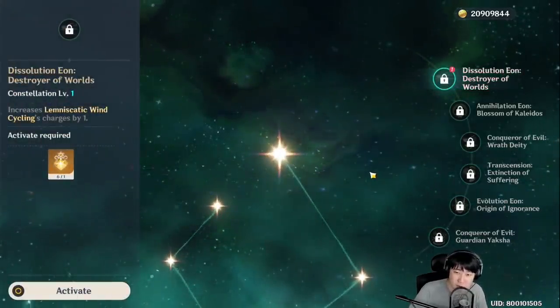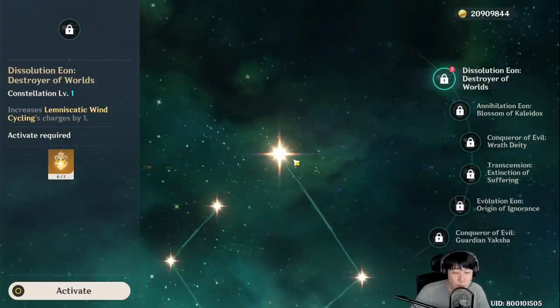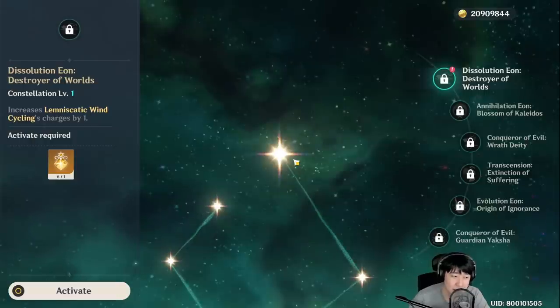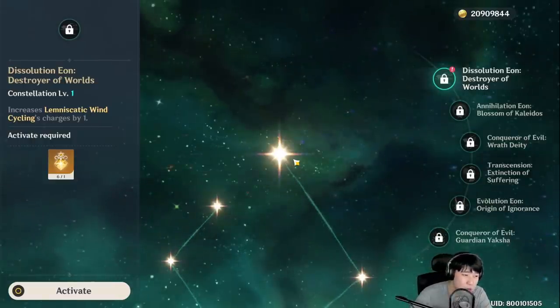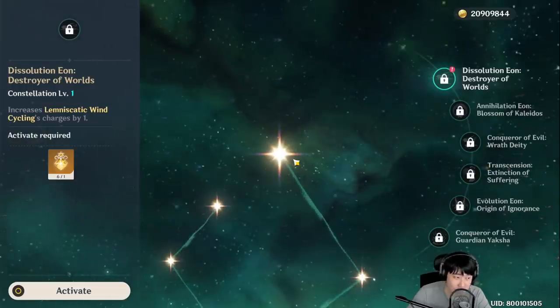A lot of people have been telling me he's crazy at C6, and of course most 5-star characters at C6 are pretty crazy. C1 increases his E charge by 1 — so from 2 he gets 3. That is indeed crazy and a lot of people say it's really worth it.